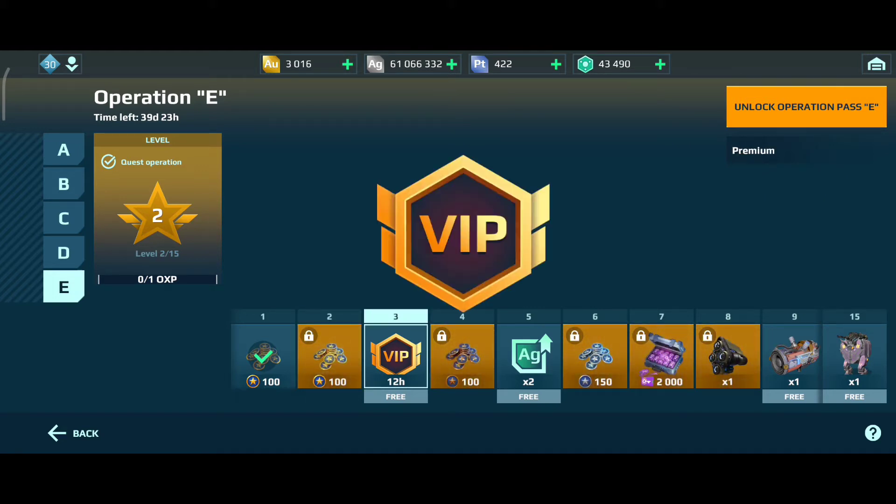At level three I'll get a free 12-hour VIP pass. A small tip: if you reach level three right before you go to sleep, don't claim the prize yet, because you'll waste six to seven hours of your 12-hour VIP. Claim it in the morning or when you're about to play, so you can use those 12 hours to the maximum.